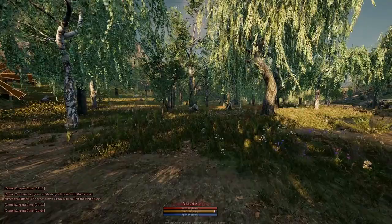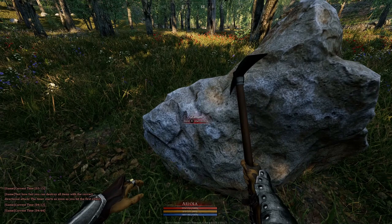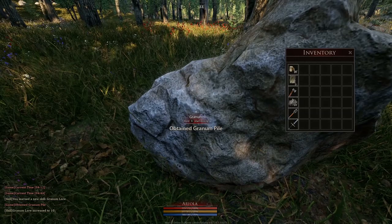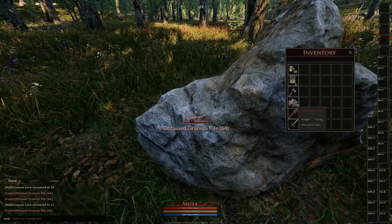First we need to find granim ore. These are the grey rocks which are almost everywhere. We need to go into combat mode with basically any one-handed weapon or a pickaxe, then press R on it and we automatically start to collect the ore. In the chat you can see that your granim ore automatically increases.